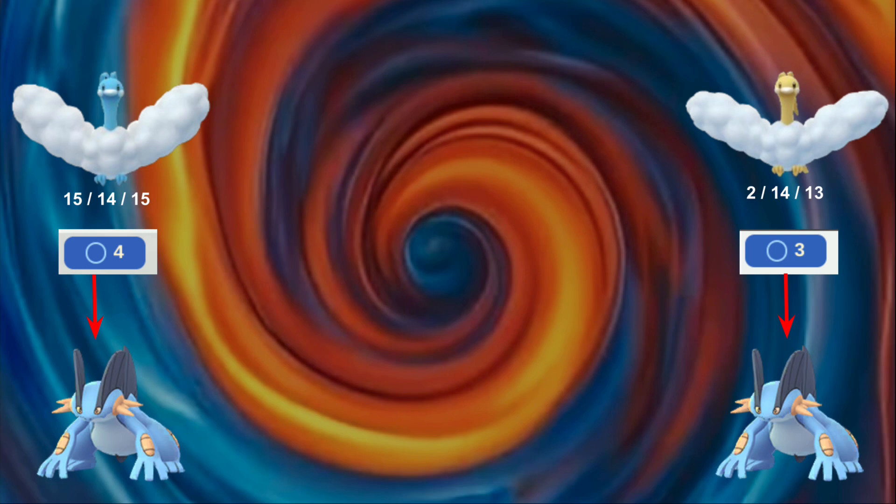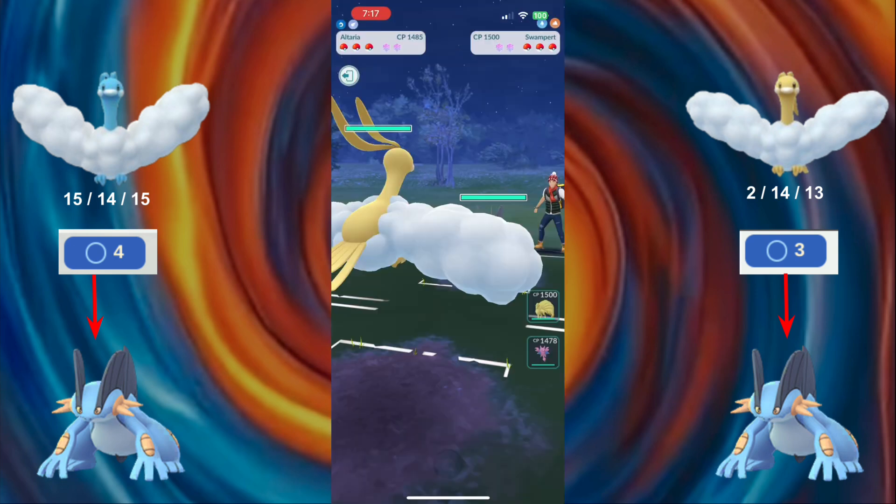So I have 2 Altarias. One of them has a high attack stat, which means it gets the breakpoint in a Swampert, so Dragon Breath does 4 damage. The other one does 3 damage per Dragon Breath. Now how much of a difference does that make? Let's find out. Each Altaria is going to throw 25 Dragon Breaths. We'll start with the one that does not have the breakpoint.